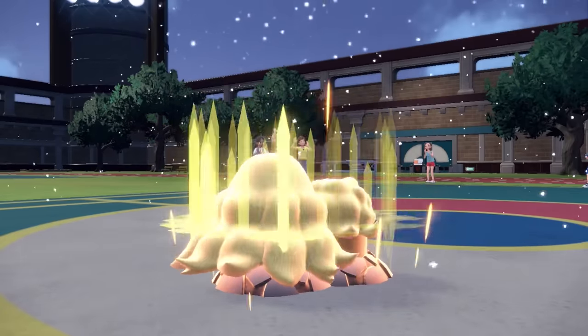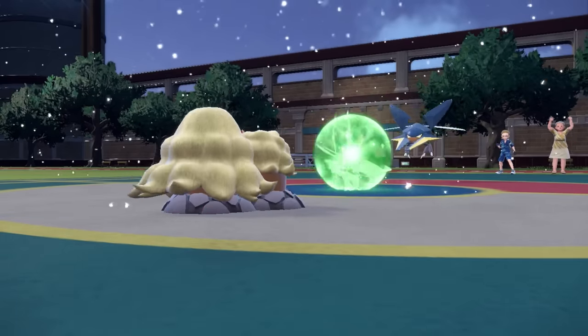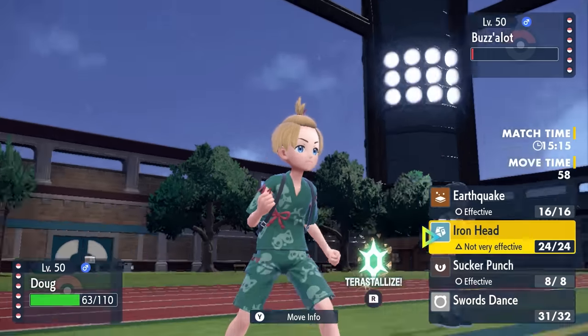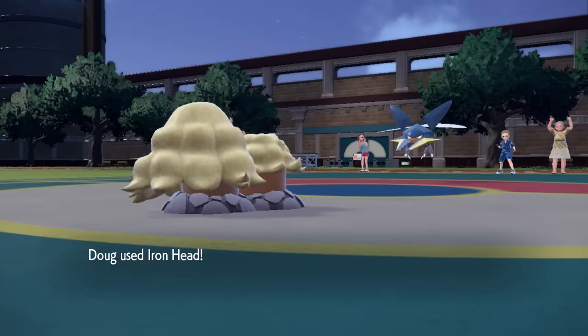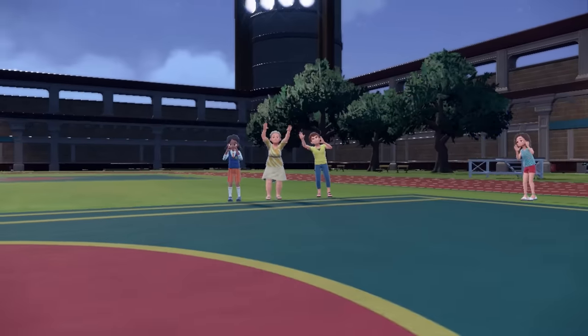Knowing I can take an attack, I go for the Swords Dance, because this thing needs all the help it can get. I figure I'll take about half from an Energy Ball, and that does not do a whole lot of damage. At this point I can just outspeed the Vikavolt — even taking Sticky Web I'm still faster, because Vikavolt is about as slow as it gets. We hit it three times and finish it off, which is a decent threat out of the way.